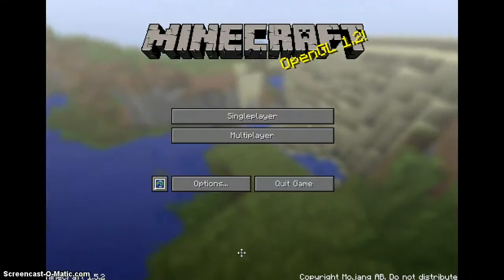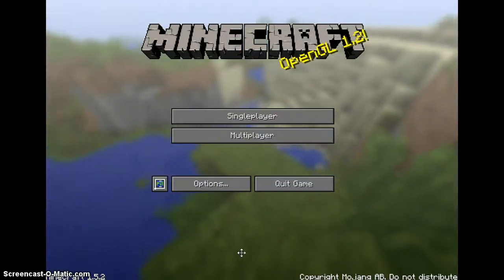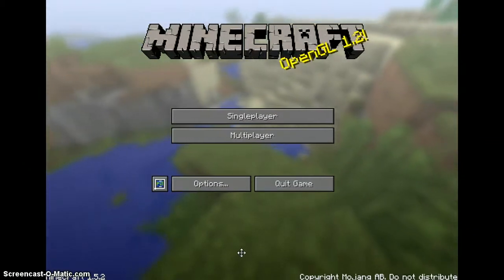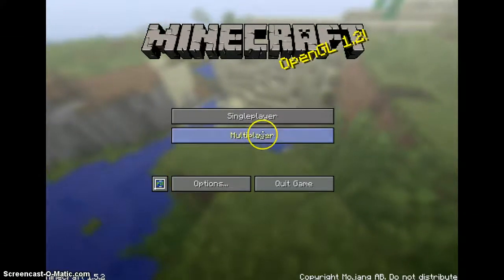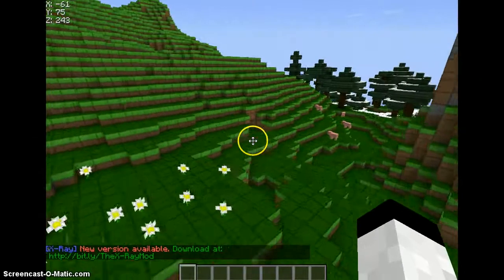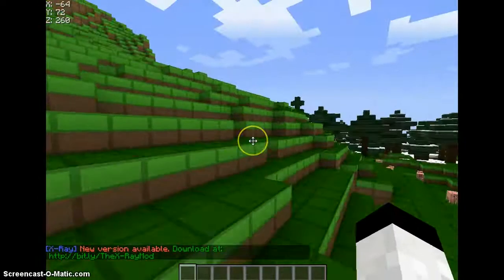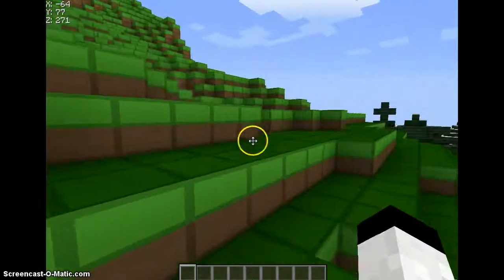Hello everybody. I'm sorry that I didn't make any videos these weeks — I guess months or something. So today we're gonna do a Minecraft video and I'm gonna show you basically how to make a secret opening, a secret base. I'm using the OCD texture pack — you can just Google it and get it.